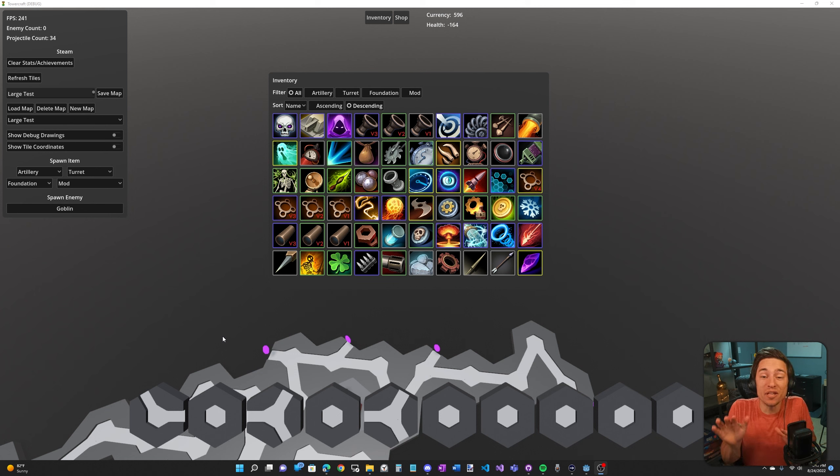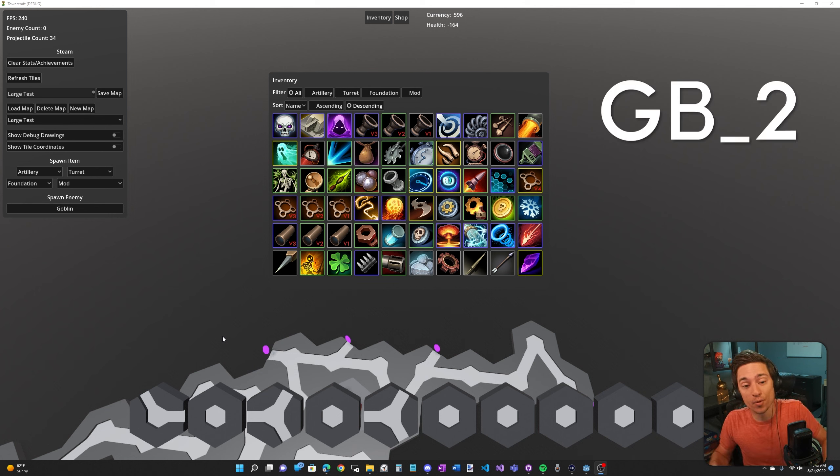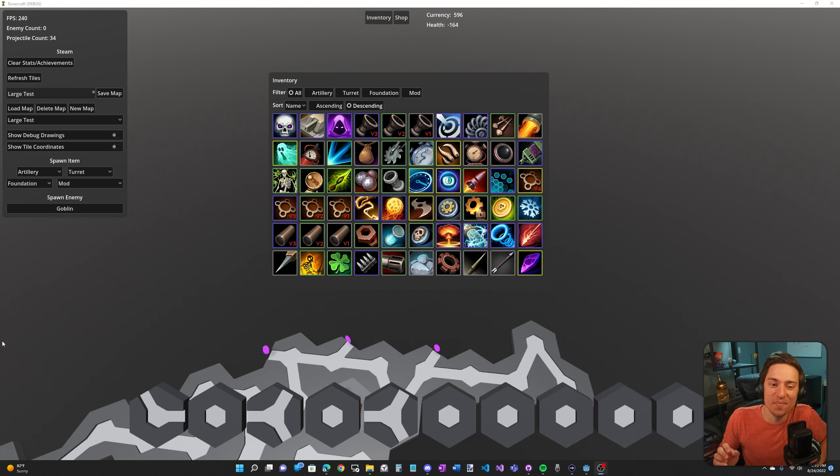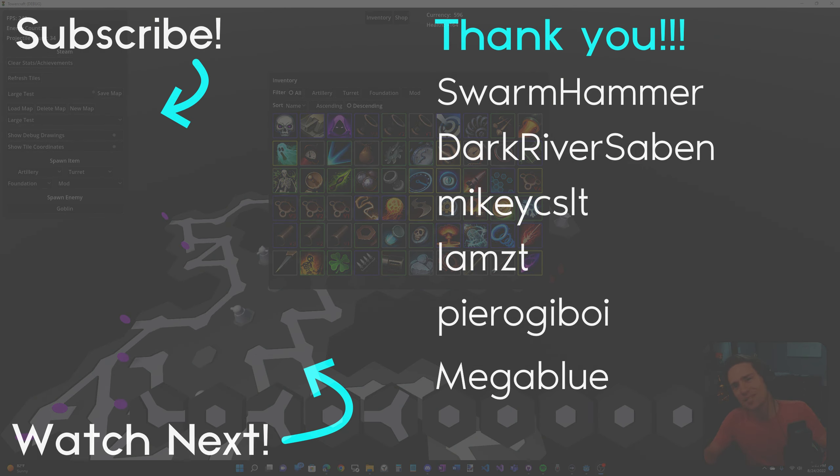That's it for this video. I want to give a huge shout-out to GB, a programmer on the TowerCraft team, for finding all these awesome icons. I got a massive icon pack from a Humble Bundle a while ago and he went through and found icons that actually worked for all the items we've made. Like and comment for the algorithm and subscribe if you want to see more. The next devlog is going to be on TowerCrafting and the Item Shop, so you don't want to miss it.